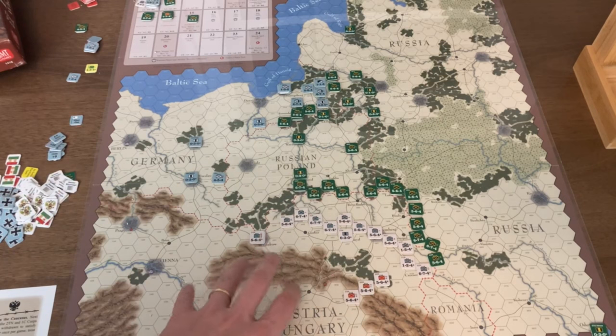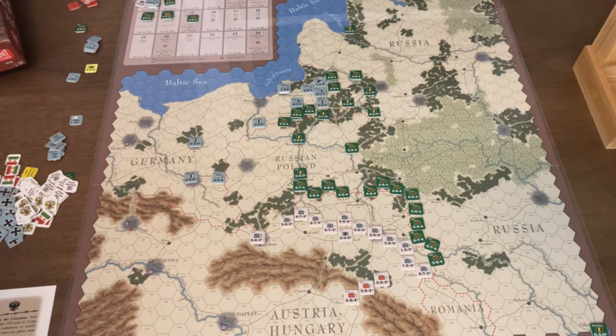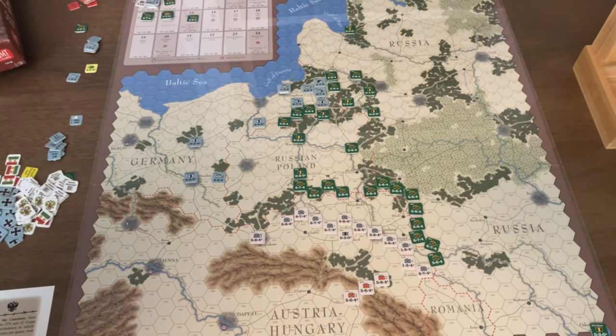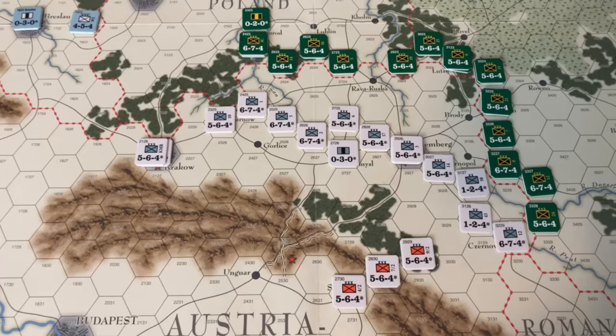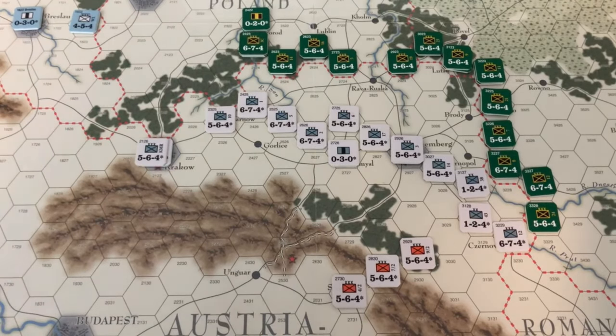We'll zoom in and look at the Austro-Hungarian front — there are mandatory attacks required at the start. The rulebook for When Eagles Fight actually provides instructions on how to replicate Tannenberg. In terms of sequence of play, for the first turn it's assumed the Russians have already moved, so it's essentially a German reaction. The Germans have a particular counter, the Oberost, which allows them to conduct two attacks in a row — especially devastating if they can trap certain corps and armies, which is the plan at Tannenberg.